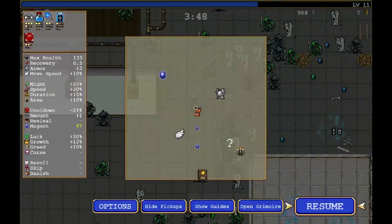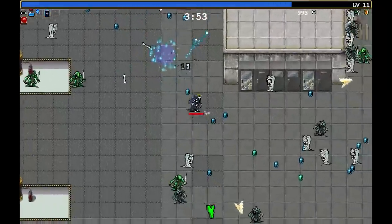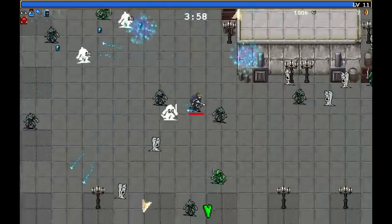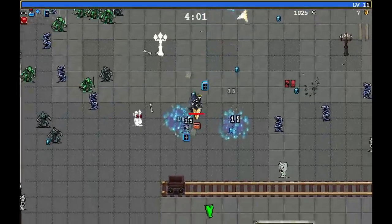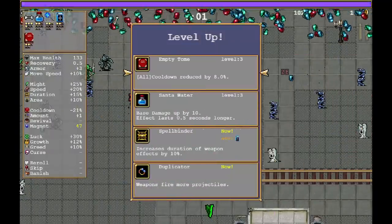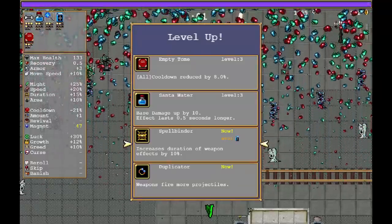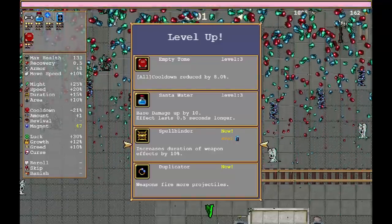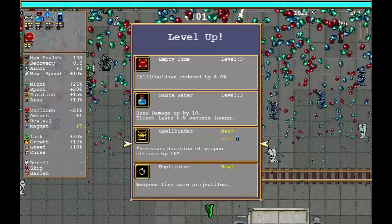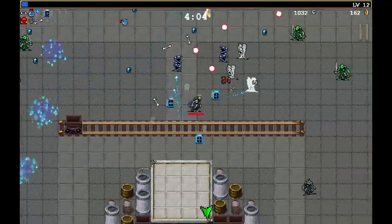As soon as the Bible shows up, use it — it's one of my most important tools for the time being. There are like multiple chests dotted about — I need to get them. That's upgrades, I need upgrades. Where is chest number one? There we go. What have you got for me, buddy? More Bible — everyone loves Bible. And also a level upgrade. Duplicator — flipping done. Spellbinder is duration of weapon effects, I assume that applies to how long the Bible is out. But the duplicator might not show up again. I'm taking the duplicator — I can't not take the duplicator. The duplicator is too good to not take.